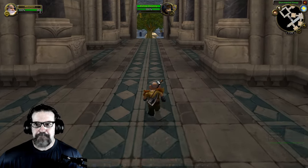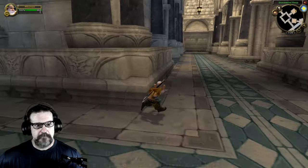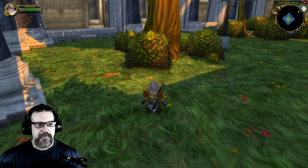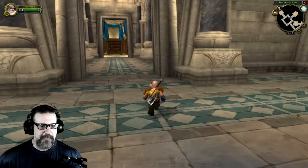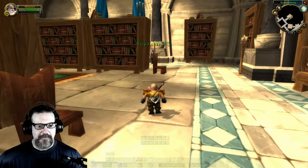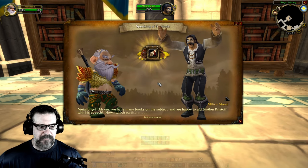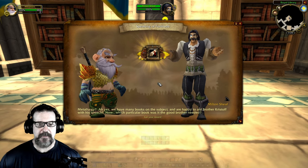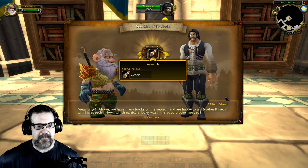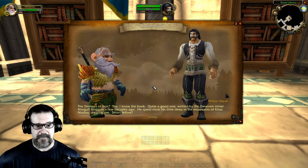The library is over here. This area feels much higher than it used to be — it's probably because I'm playing a gnome and I can't even see over tables. You get a different perspective when you're playing a gnome. Milton Sheaf — metallurgy. Yes, we have many books on the subject and are happy to aid Brother Christoph with his speech. Which particular book was it the good brother needed? One on metallurgy — the Stresses of Iron. Yes, I know the book.